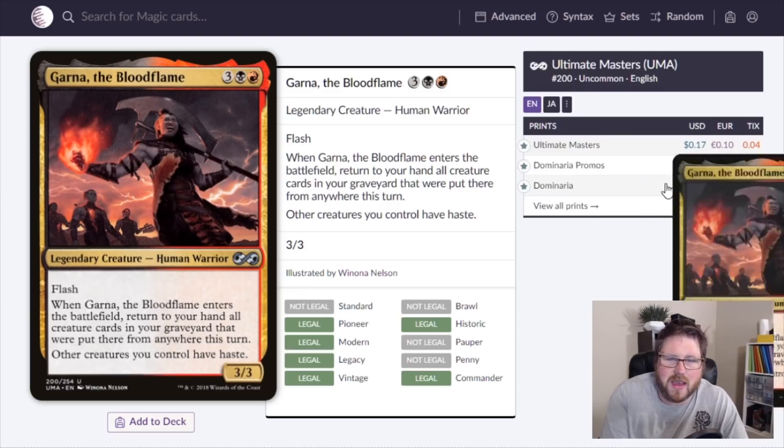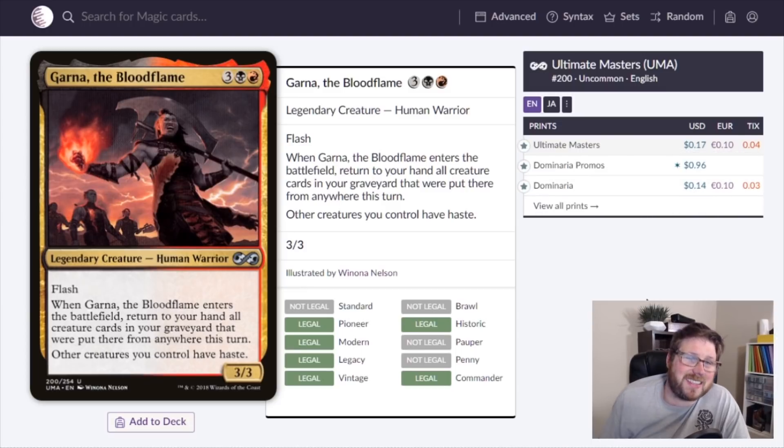Cloudblazer is great for blinking, for getting in chip damage, and the ability to just replace itself and dig deeper is super solid.